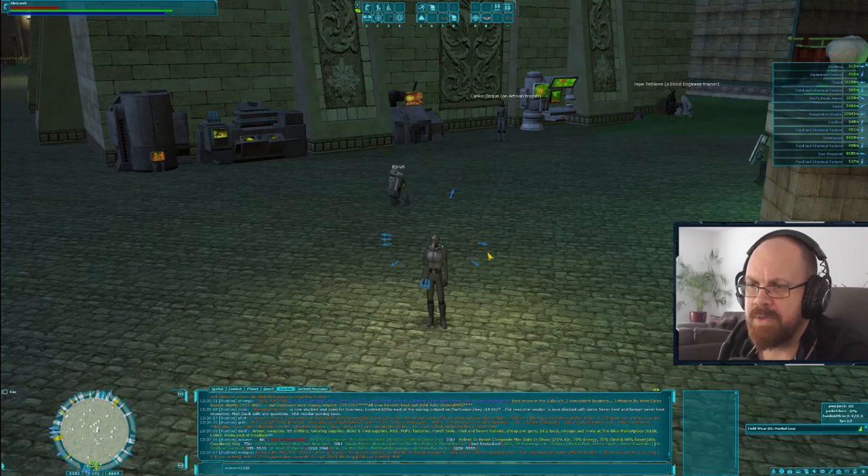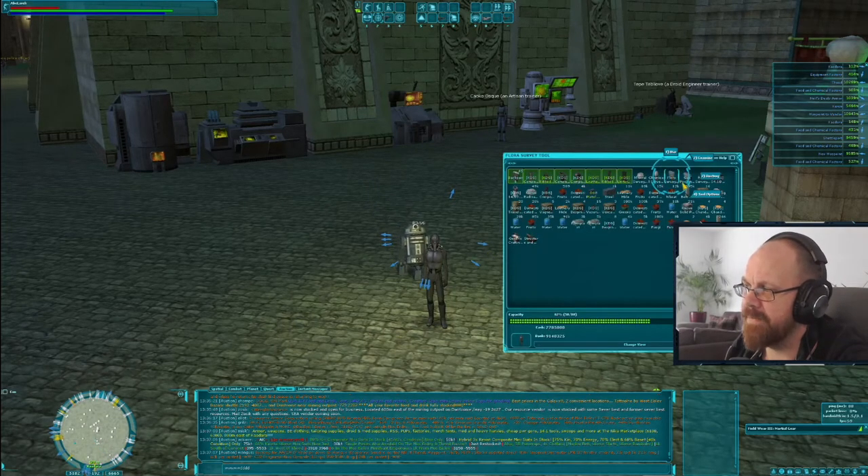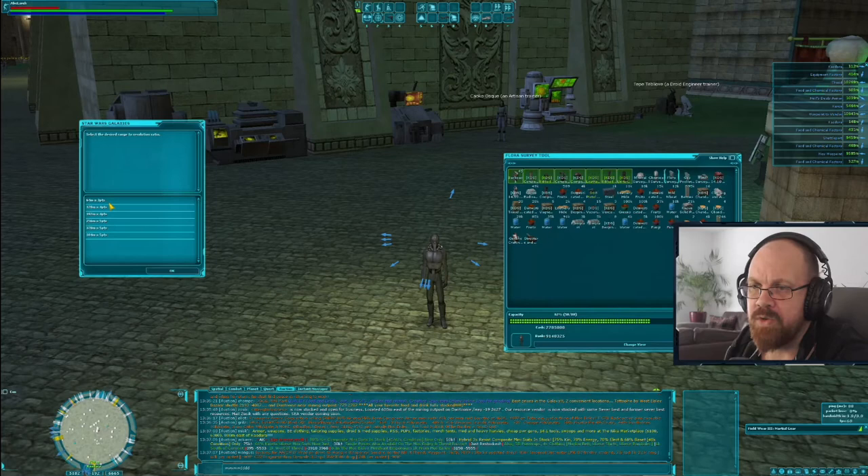I've got a base survey skill of 100 slash 125, because I've got plus 25 additional survey skill from survey tapes. Those tapes allow me to extract more resources and, up to a certain limit, change the range of the tools. At novice artisan you could see 64 meters, but now with Abe at 125 points I can see 384 meters — a much bigger area when driving around on the swoop looking for resources.